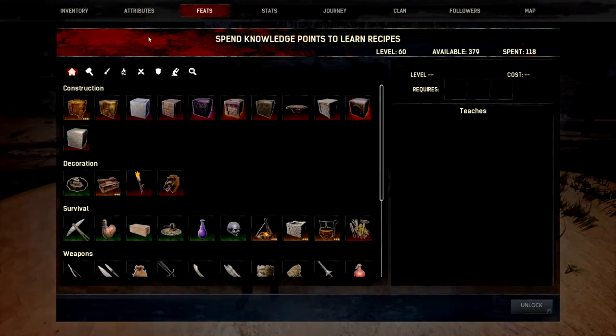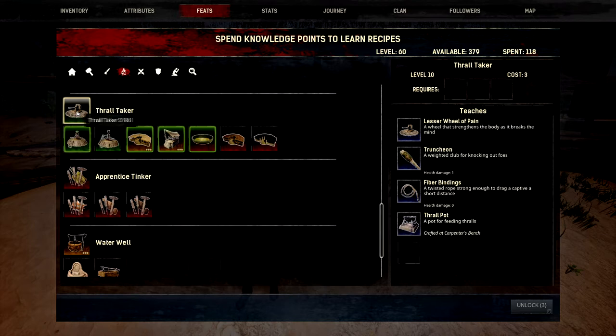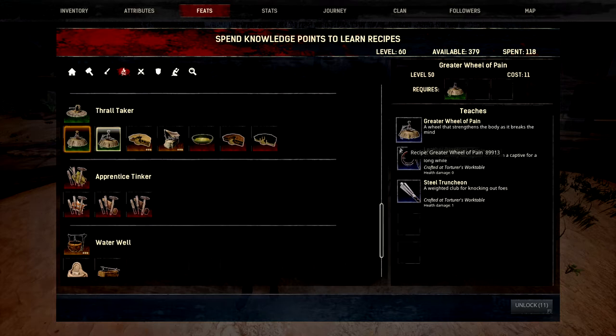We're going to start off with our feats. There are many different feats that you can learn but there are ones that are really important. The first one you're going to need when you're low level is the thrall taker. You need to learn the lesser wheel of pain and all these bits and bobs. When you get higher level you can learn the normal wheel of pain where you're going to get a torturer's work table, which lets you craft other bindings and truncheons. Then when you get to the last feat at level 50 for the greater wheel of pain, you'll need this engram to make better truncheons and bindings.